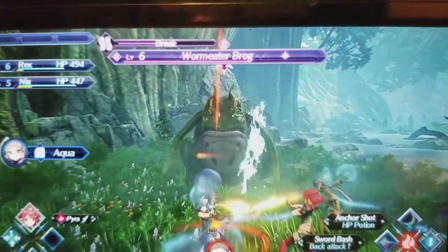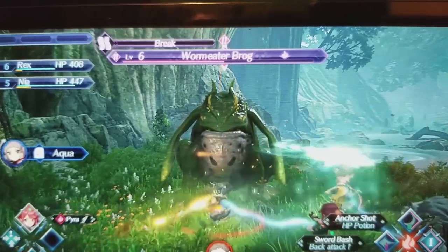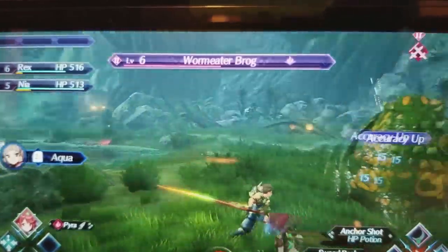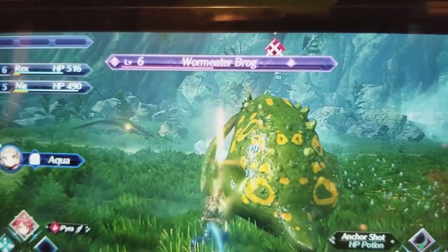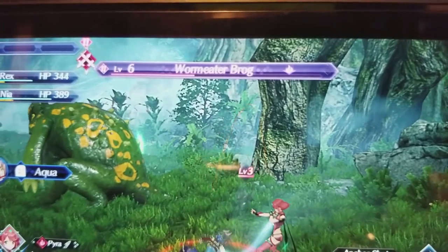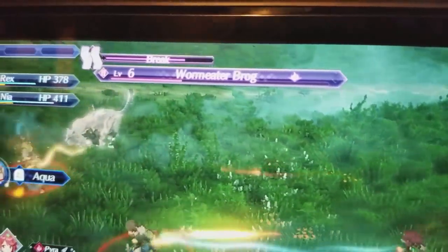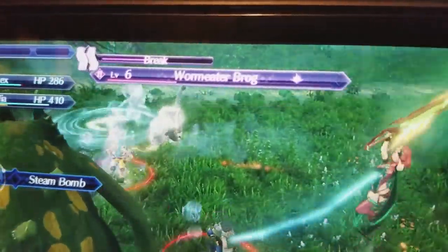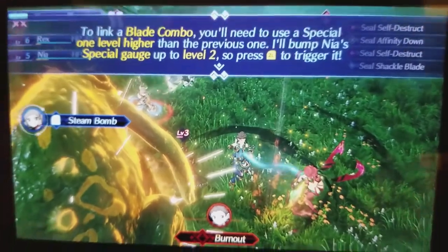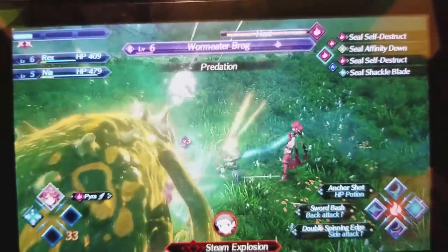I think Xenoblade Chronicles 2's portable issues are being a little overblown — when you see the pixel density blown up into a bigger screen in a video it looks a lot worse than it actually does on the Switch screen. But it's still an issue, and there are definitely moments in Xenoblade where you can tell it might be running at 360p or even dipping to 240p at times, which is extremely noticeable compared to something like a 3DS running at 240p.